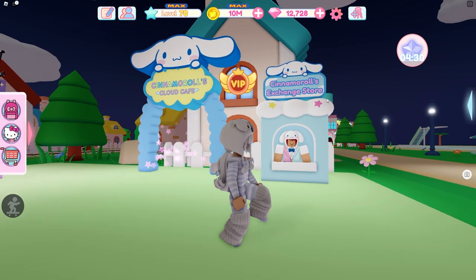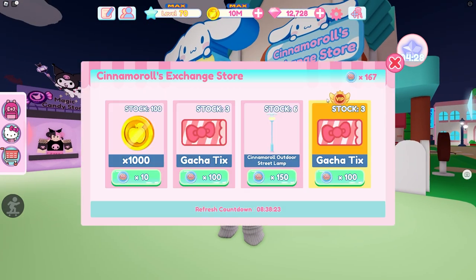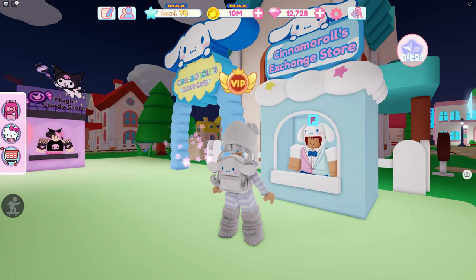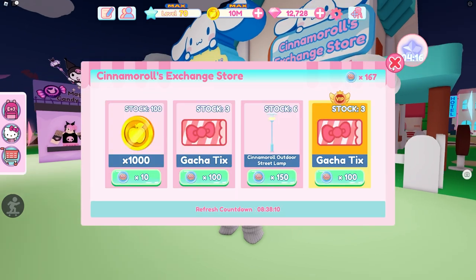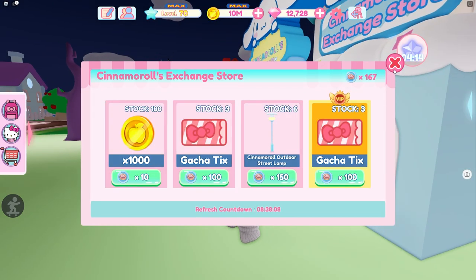Outside of the portal you have the Cinnamon Rolls Exchange Store, and this is where you're going to exchange those cinnamon coins. Oh, cinnamon coins — that is so cute. So that is where you exchange those if you were wondering about that.